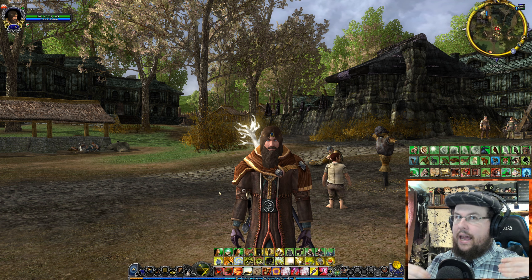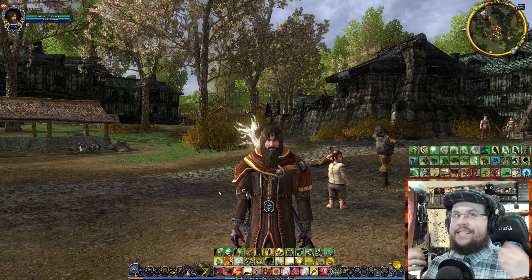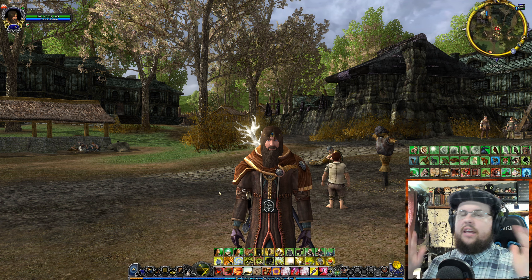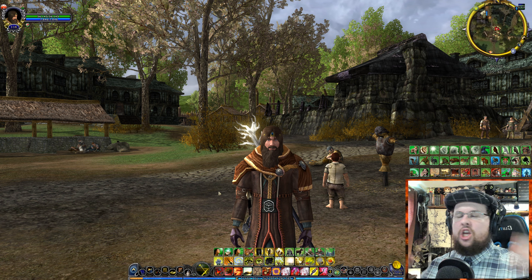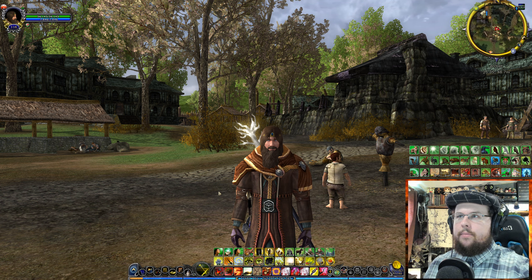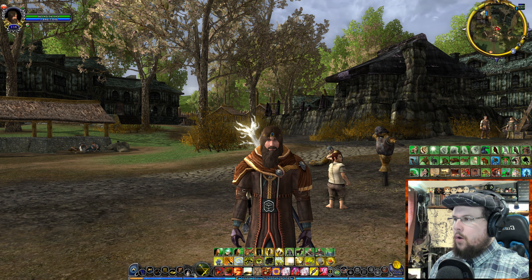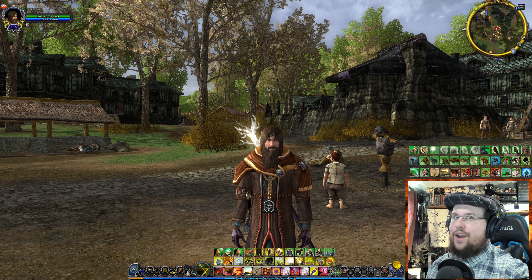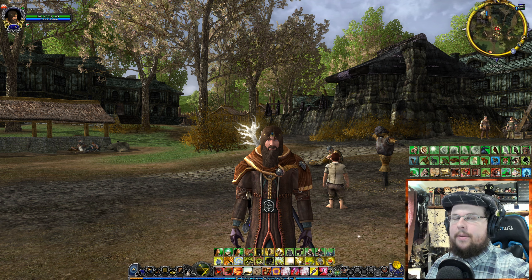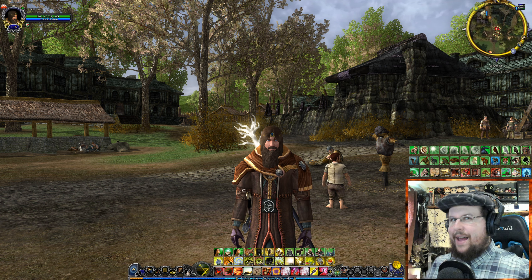There are different kinds of CC: knockdowns, which you can't get out of; stuns, which are pretty hard CC; roots; and dazes or riddles. A daze means you can't touch that enemy or he'll wake up. A stun lets you keep damaging them while they're stunned. Loremasters are buffers, healers, and can dish out really good AoE damage with high magic damage — lightning, fire, and more.